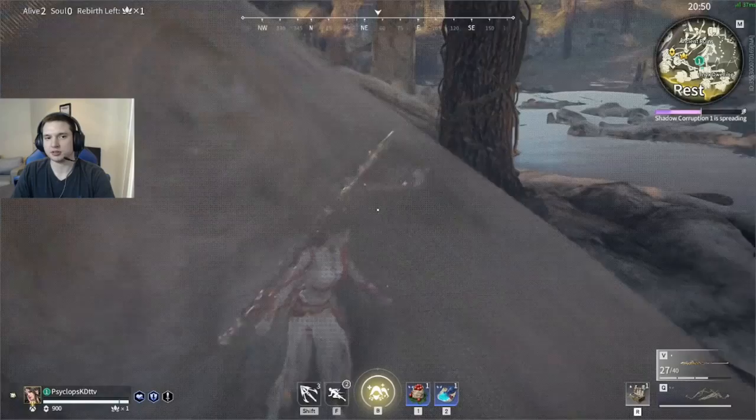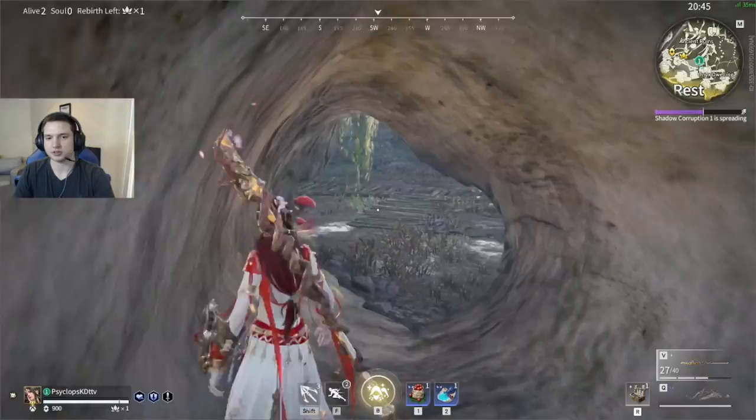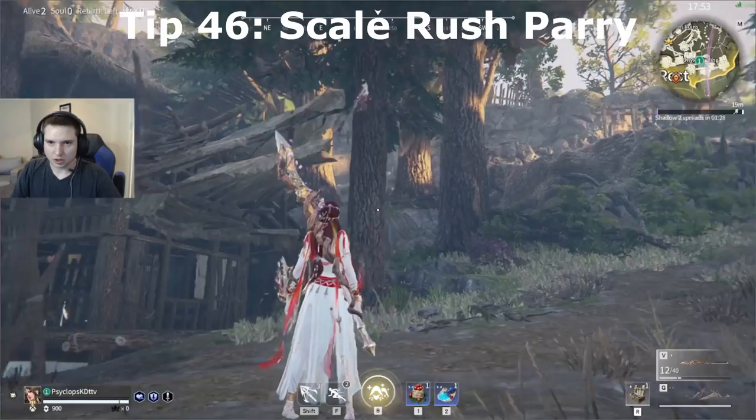You can do a quick scale rush off a wall but not off a tree — off a tree it just does a climbing attack. A charged focus attack coming right at you can be parried.